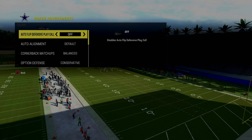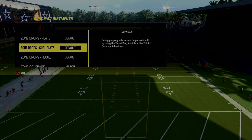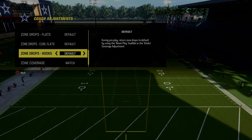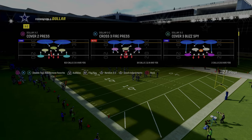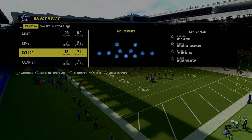Coaching adjustments: auto flip defensive play call is going to be off. Option defense is going to be on conservative. Really important — none of your zone drops are going to be set, and your zone coverage is going to be on match.